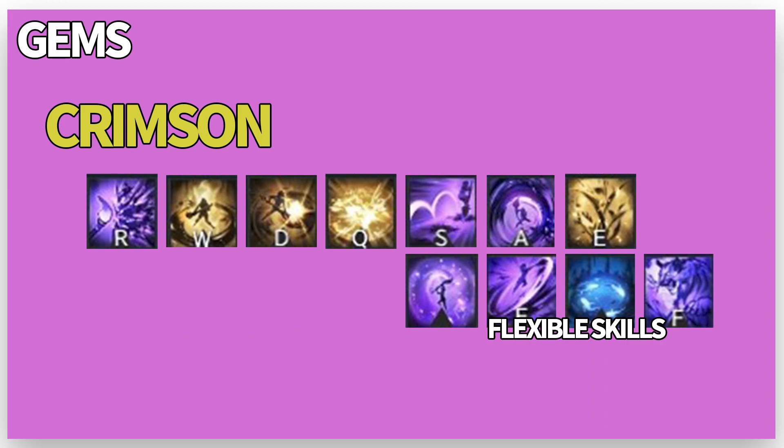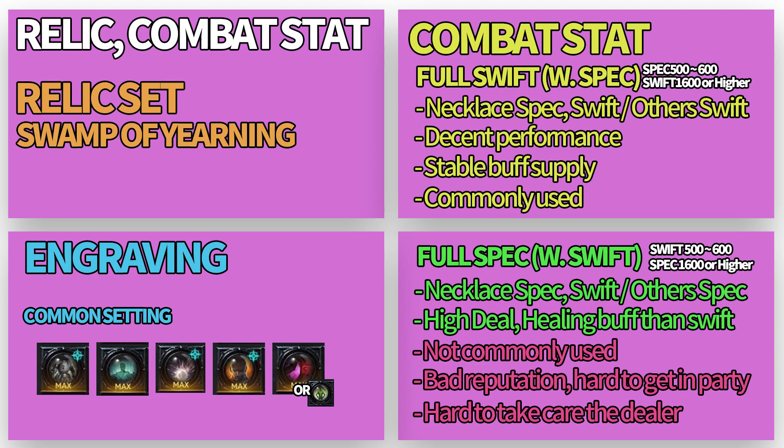Her recommended gem setting is like this. As a support class, her performance depends quite a bit on skill cooldown, so her gem composition is all Cooldown Reduction (Crimson) gems. Her recommended Relic gear set is Yearning. She has 2 combat stat settings available. Since her performance comes from skill cooldown, full Swiftness is commonly used. Full Spec build can be a good choice if you want to provide more healing and attack rate buff, but in my personal experience, full Spec has no distinctive advantage over Swiftness, and it has a slightly worse reputation — making it harder to get into a party.